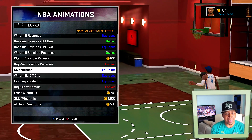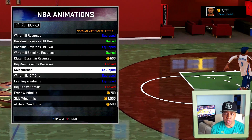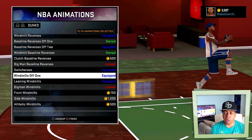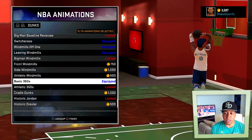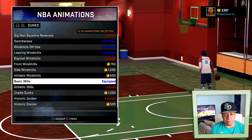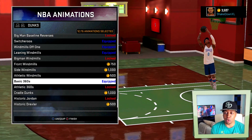Switcheroos — I just love these animations. There's only one animation in the switcheroos that I don't like, but pretty much all the rest of them are really flashy and very difficult to block. Windmills off of one. Leaning windmills. And I have your basic 360s, which I don't do too often — the game just doesn't trigger those animations enough. Maybe if I take off some of my other animations I'll do them more, but I don't really care.